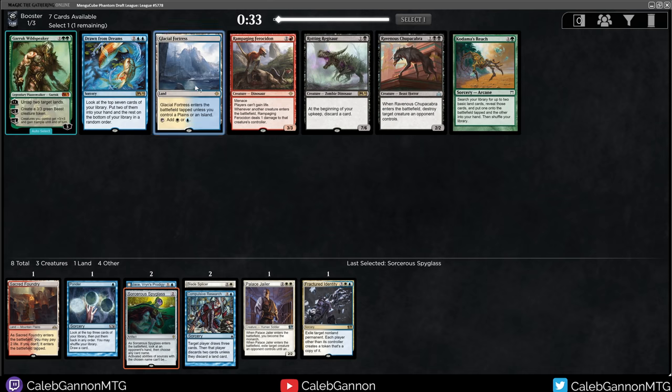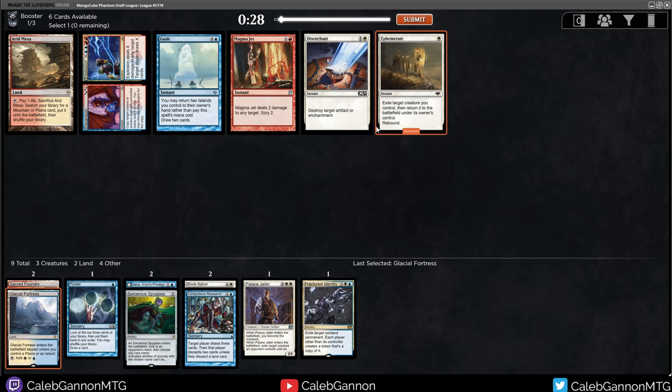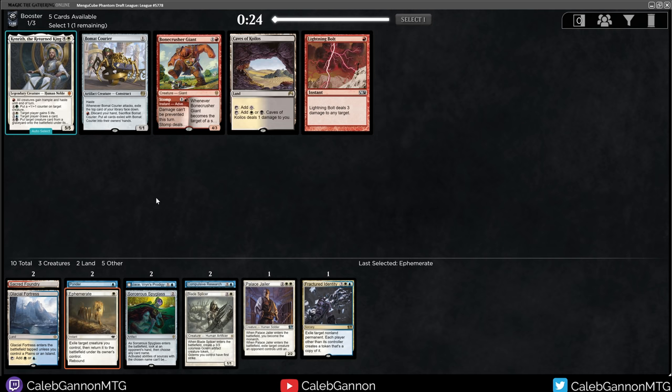I'm going to take the Spyglass. Glacial Fortress - kind of exactly what we want. Drawn from Dreams I think is just too slow. Blue-white fixing is perfect. We do get Ephemerate - there's also Arid Mesa and Disenchant. So right now we have Ephemerate, Blade Splicer, Palace Jailer. It's got to be good in this deck. Ephemerate's really nice.